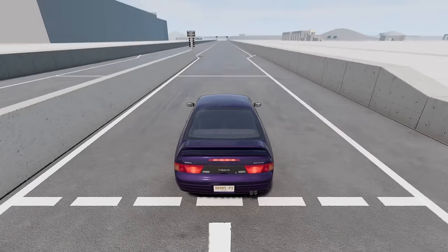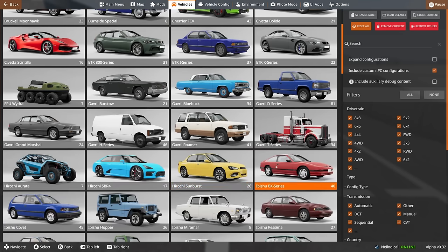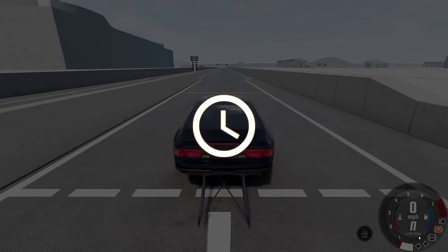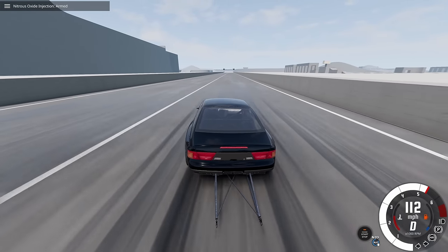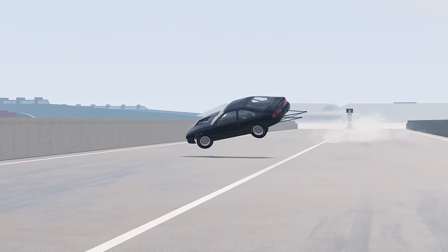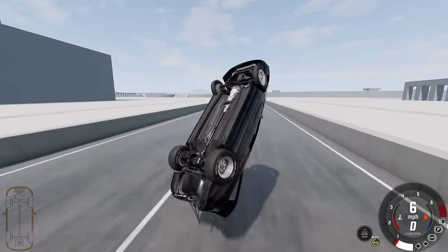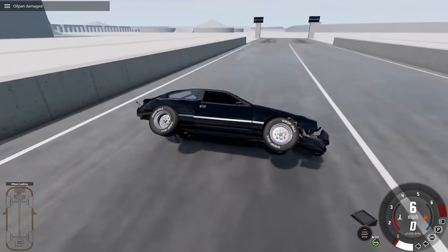I want to try one more thing while we're here on grid map. I want to send myself into a roll on the drag strip and see what happens there. I have a pretty good feeling of what's going to happen here, but I still want to do it anyway. Here we go. Beautiful launch. Not a beautiful run. It's holding it this time. Well, held it a little longer there. That was sick looking.